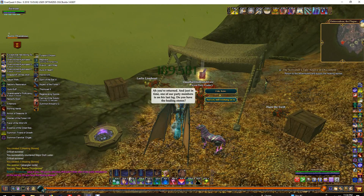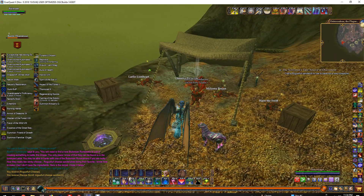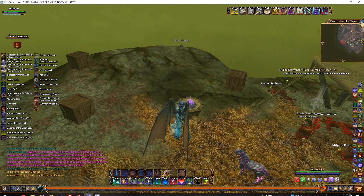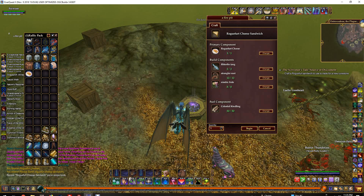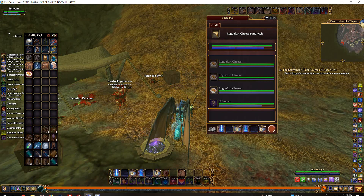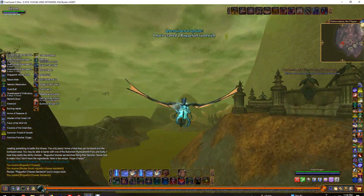This is much faster than running to the elevator, going upstairs to the woodworking table, and running back. I don't have my AA respect right now to summon tables with a short enough cooldown, so I made some equipment to bring with me instead. Right-click it to examine it, place the runestone into the box and seal it, then speak to Dylindra again. That's the end of that quest.